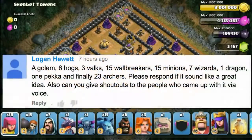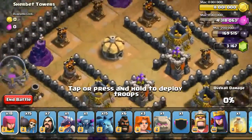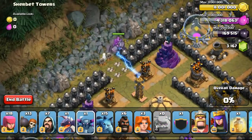The next one was submitted by Logan. He asked me to use 1 Golem, 6 Hawks, 3 Valkyries, 15 Warbreakers, 15 Minions, 7 Wizards, 1 Dragon, 1 Pekka, and 23 Archers. However, it totaled up to 240, so I took 5 Archers off. He asked me to respawn, so I did respawn, and I'm going to show you guys how I attack. I've also been giving shout-outs to people who submitted army combos.